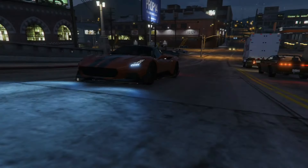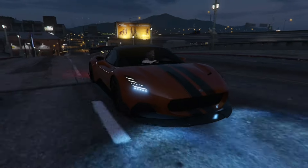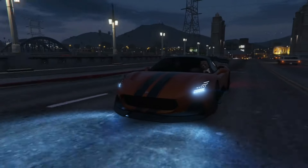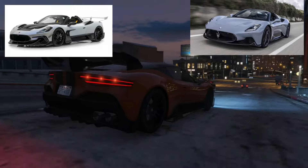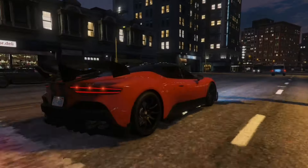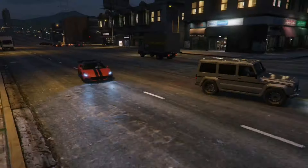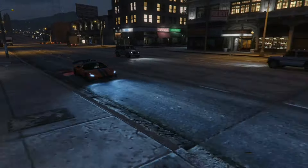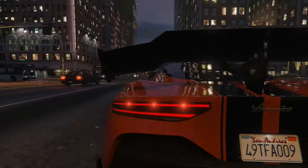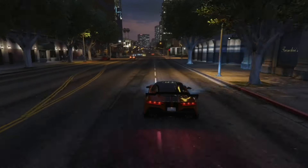Next up, I got the Lampadati Corsita. It's a two-door sports car added to the game in the Criminal Enterprises update. The Corsita is mainly based on the Maserati MC20. It looks good. This car isn't just about looks — it's got pretty good performance too. The handling is good and it takes corners easily. Speed is 100 miles per hour when it's stock. Fully upgraded, it can touch 130 miles per hour, which makes it the fastest Lampadati on this list. It's still available to purchase if you want to get one.